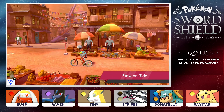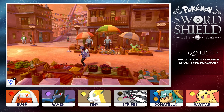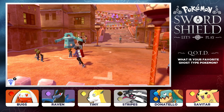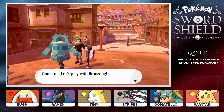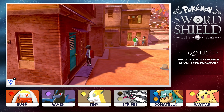We're back here at Stow-on-Side Town. Let's take a look around this place. They have some fruit stalls, a couple other things for sale — it's a market. I really like markets. I've been to a couple markets in El Salvador — they're a lot of fun, you can find a lot of goodies and some really good fruit.